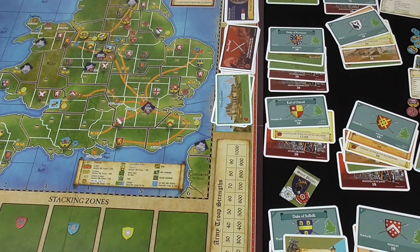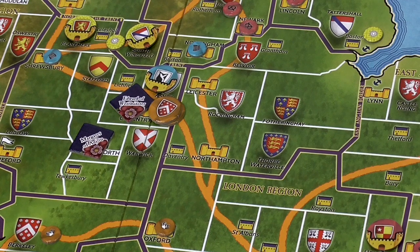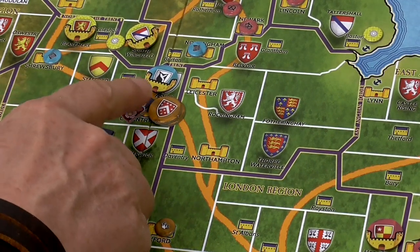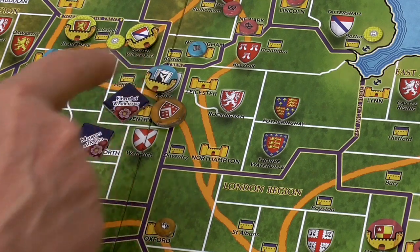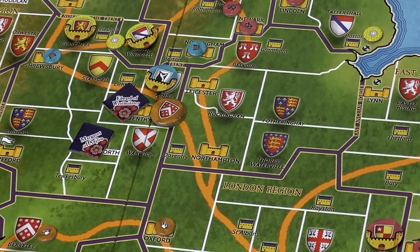In the combat phase you can use one or more of your nobles to attack any enemies in the same land area - never at sea. This is always optional, it's never mandatory. You can carry out as many separate attacks as you wish and in whatever order you wish. Our fictional player Oscar has a stack of nobles sitting in the field outside Ashby and Coventry.